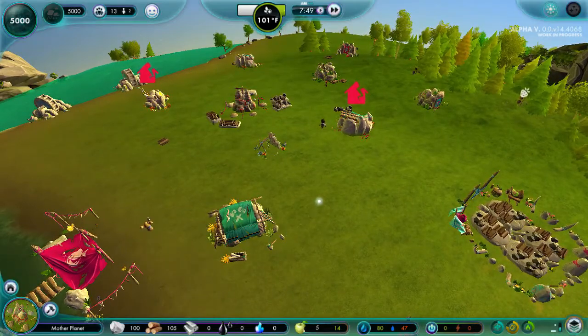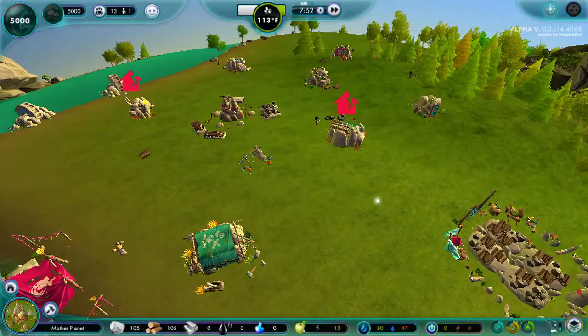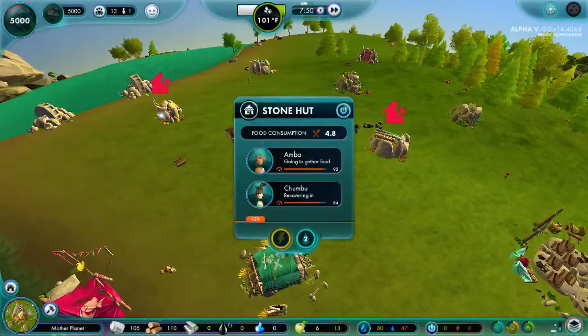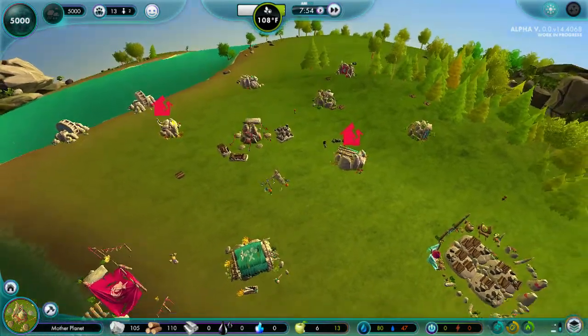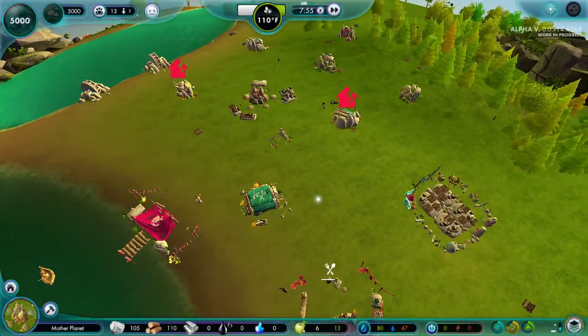Please, somebody repair this before it falls apart. It's at 5%. Someone has to repair it — it's so close to the engineering hut. It has to be repaired. Oh my God, he's repairing it! Thank the lord. Holy god. They're never going to repair this either — it's going to collapse. It's at 12% now. Unfortunately, the building degradation seems to just go up over time.